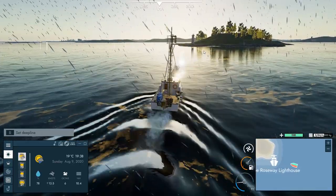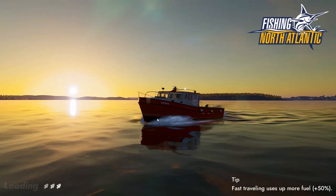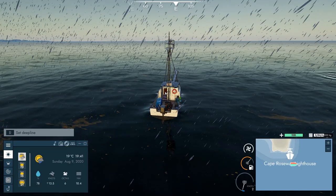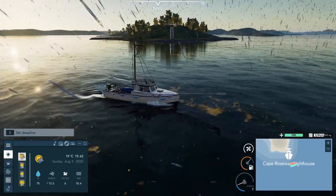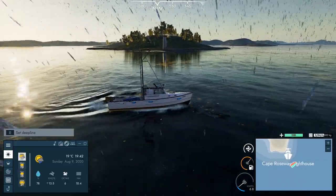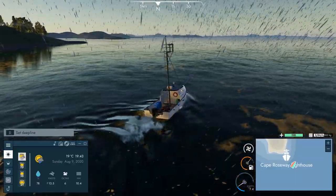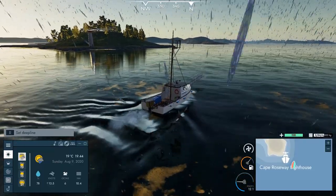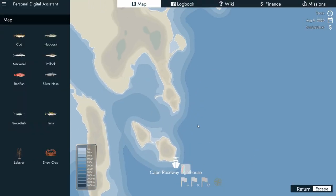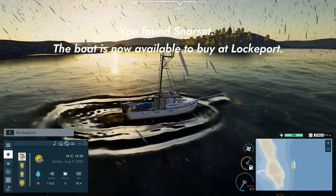I don't remember this exploration stuff in Fishing Barents Sea. Once you find a location like this you can fast travel to it - Cape Roseway lighthouse. These are real places, so this is kind of cool that I'm able to see real world stuff. I'll probably never travel to Nova Scotia in real life, but in the virtual sense I have. It's kind of like Flight Simulator.